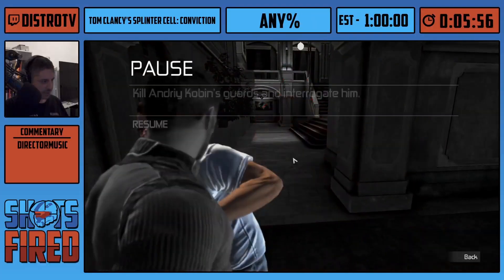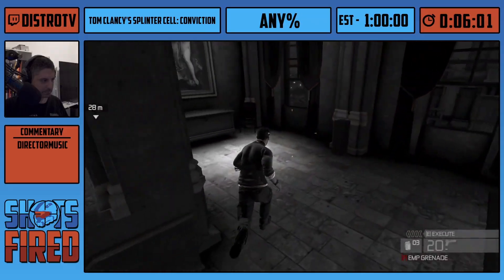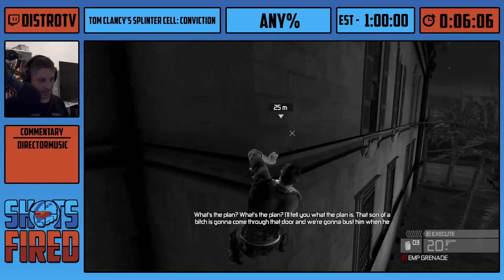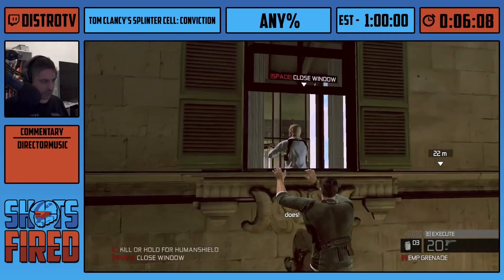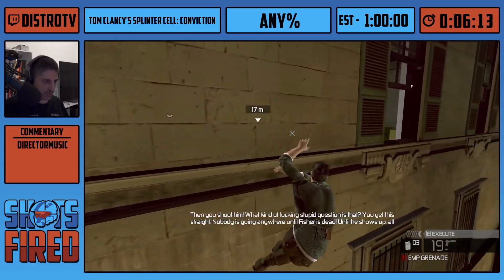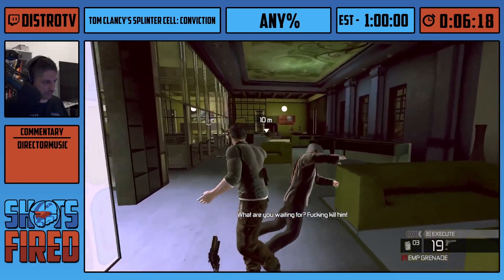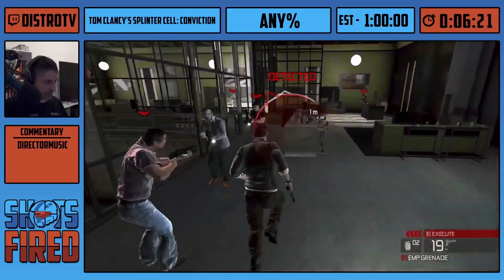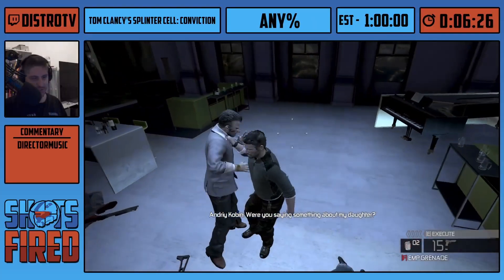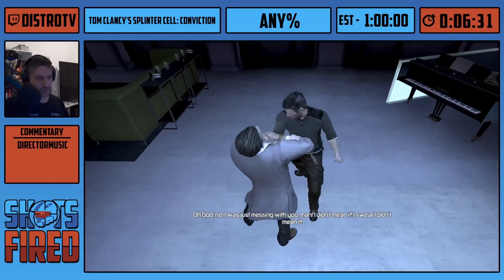I have a question — this speedrun is New Game Plus, right? Technically yes, because I have all the weapons unlocked already. So you just saw me revert while entering this building. What that did is skip a bunch because all the enemies are despawned now. You see the mark and execute here — I mark four enemies and just quickly take them out. I have to interrogate Cobain, which is this guy. It is New Game Plus — I have all the weapons and their upgrades already unlocked.